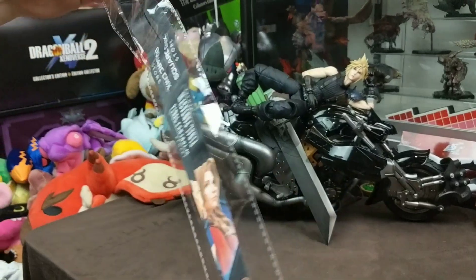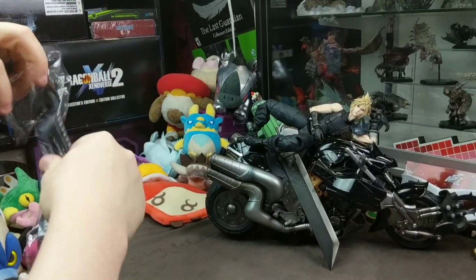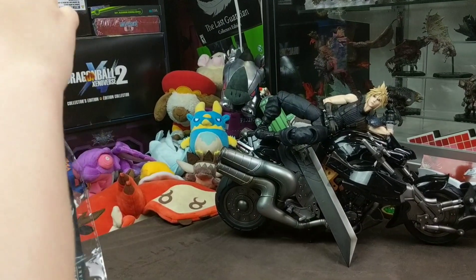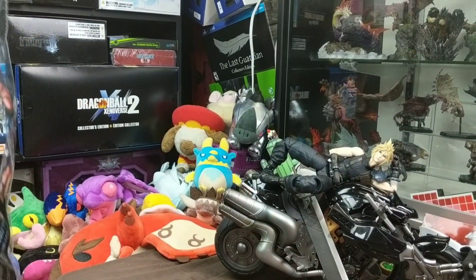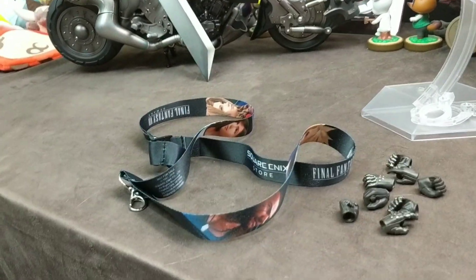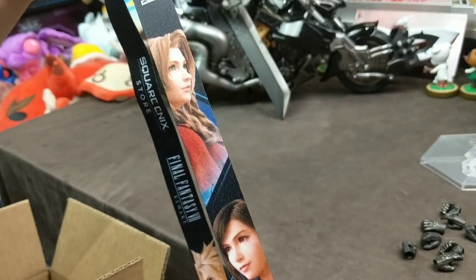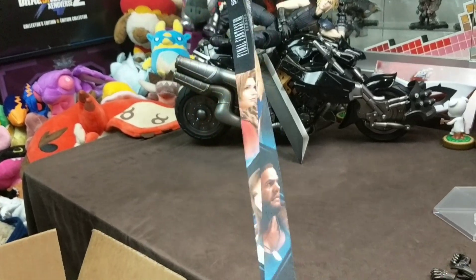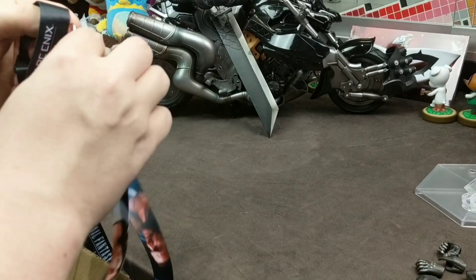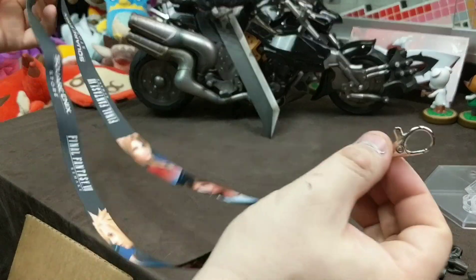This is our lanyard — this was a Square Enix store pre-order item, came free with this edition. I'm sure you can probably buy it for like — what would Square Enix charge for that? Like $45? Maybe $15? So we have high quality, very high definition printing — got Cloud, Barrett, Tifa, and Aerith — or Aeris, depending on which generation you're coming from. Pretty basic lanyard.